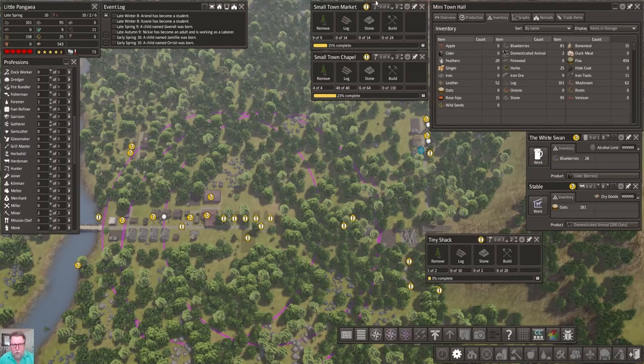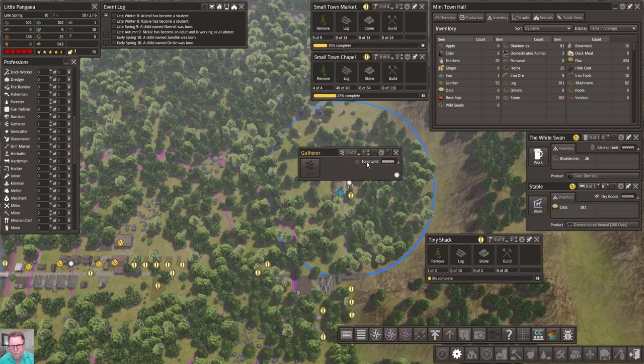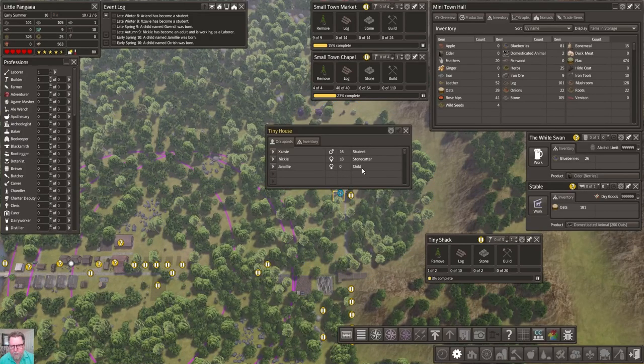I see that we need a woodcutter. Once we get this node - whoa, we're at 158 food! Let's do a pause. I'm going to go ahead and open this gatherer - like that. Let's put in another one. Where does that leave us with workers? None. I do need a cushion in case I lose my teacher. Hopefully there's a gatherer living here - not yet.